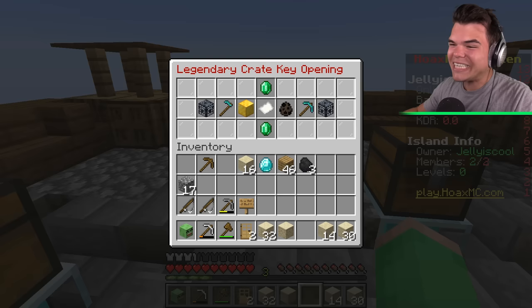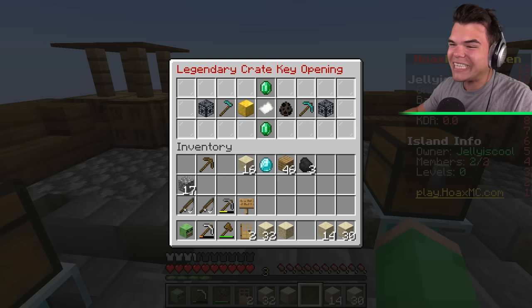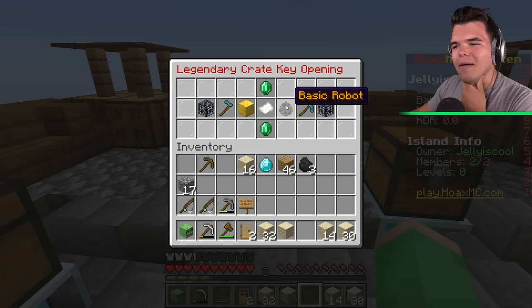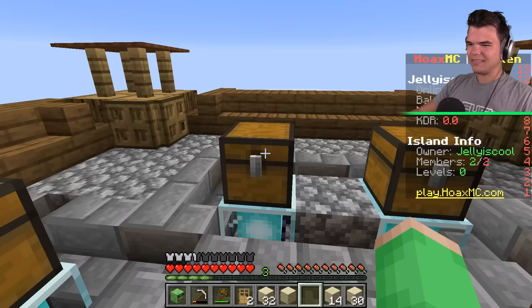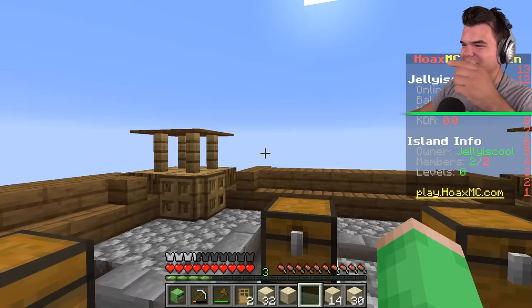Two million dollars? We are literally loaded now, Josh. No way — my house is gonna be awesome now. I'm not sure if I would have rather had a basic robot though, Josh — like, I could set it up to mine cobblestone automatically for me. That's some cool stuff, but honestly we probably needed the money. Maybe we'll open some more crates in the future. I'm looking at the balance — that looks so good. Two million dollars.